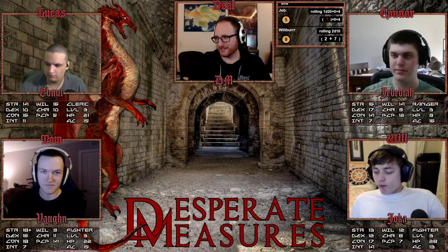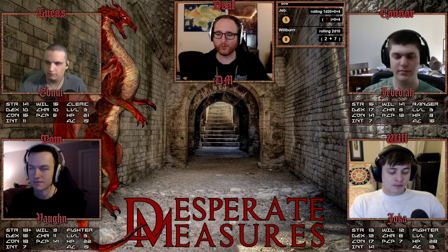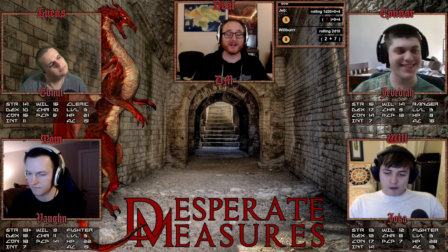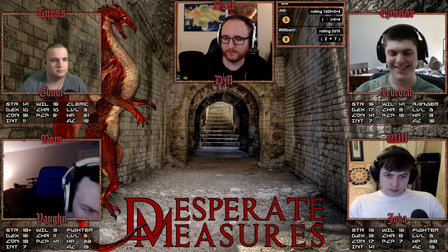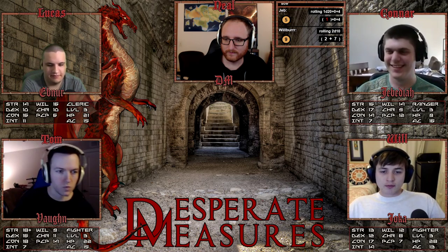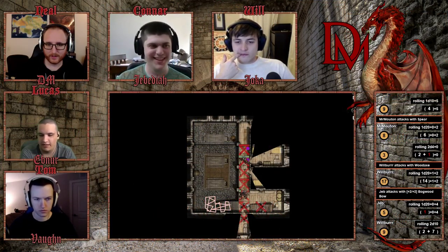Hello everybody and welcome back to Desperate Measures. Our party is inside the castle swarming with undead. The gate down below is surrounded by zombies banging on it. The plan is to move beds to the stairs on the first level quickly, then focus more on the second level where we currently are.